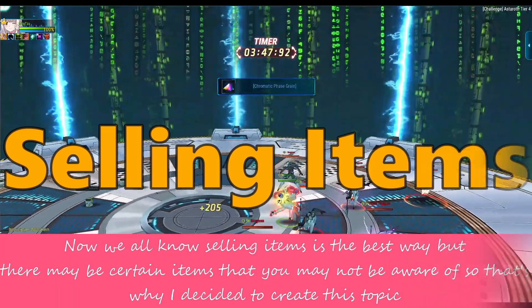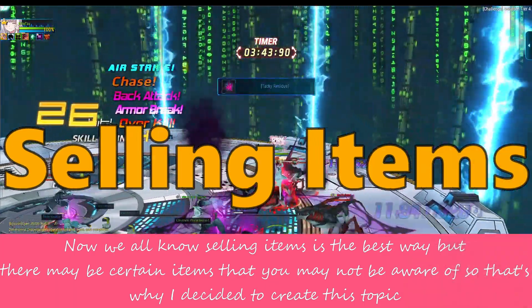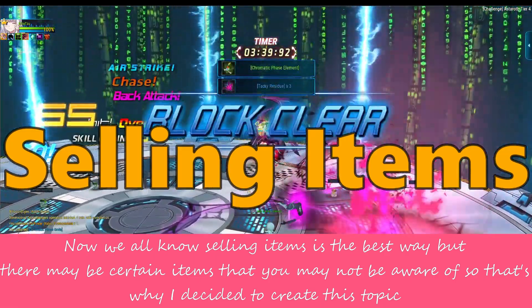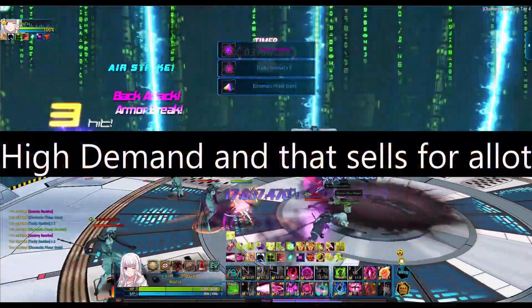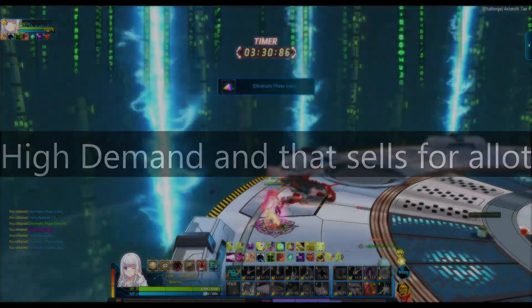Selling items. Now of course, we all know that selling things is one of the best ways to get credits quickly. However, there may be some things you don't know that are in high demand and sell for a lot. I'm going to tell you just the items that are perfect for selling.